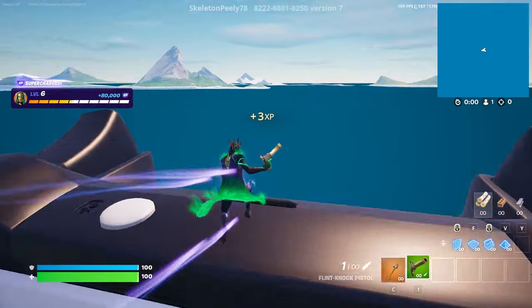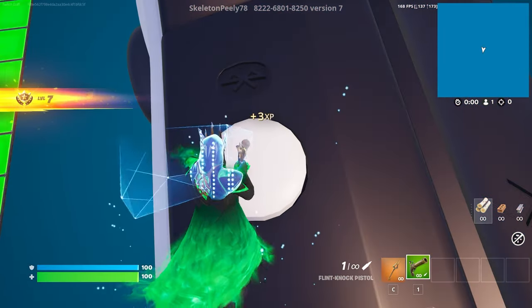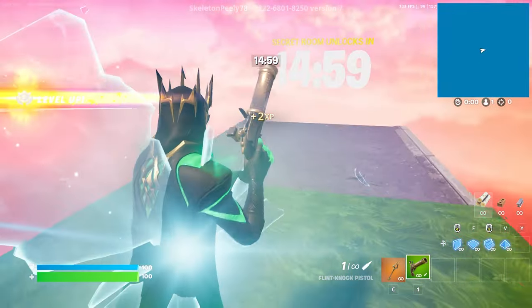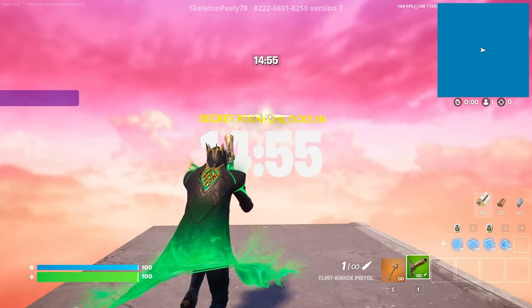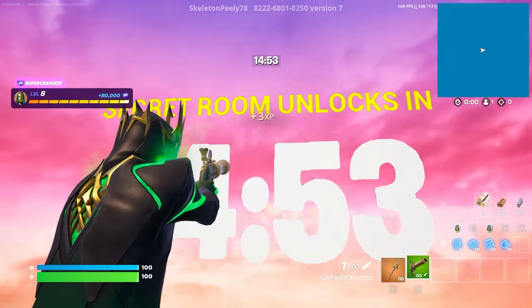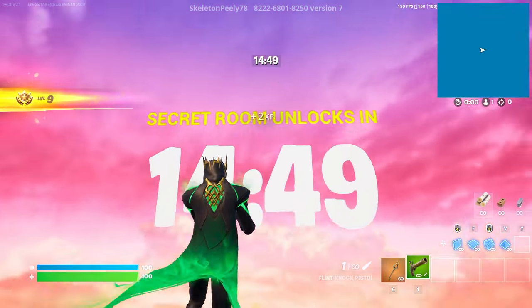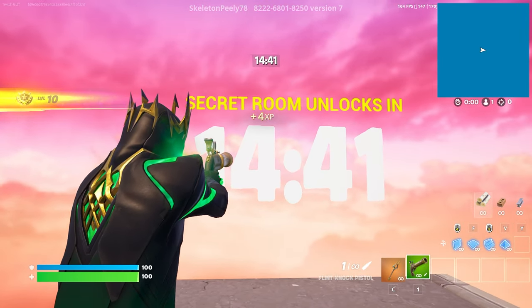Use your boost and head over here. You should be right on the Xbox controller. Right on top of this button, what we have to do is emote — do any emote you want. I'm going to do the boogie down. Once you guys do the emote, we should be teleported into the secret XP room. We have to wait for this timer to finish.